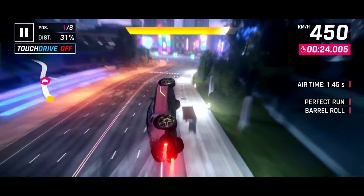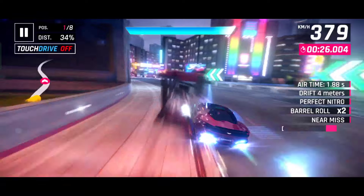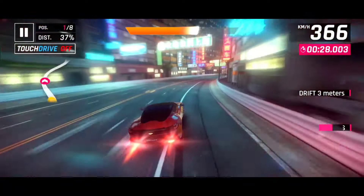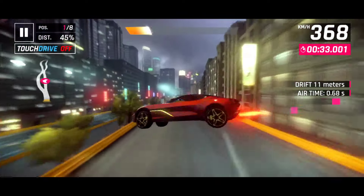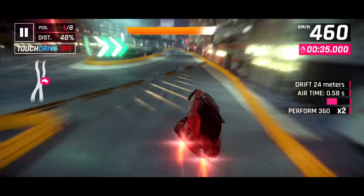Gap air speed trick allows your car to gain air speed when you go over a gap. Just go over a gap with orange nitro or shockwave and you will easily gain air speed, as shown in this video.